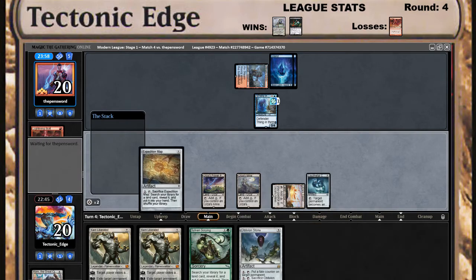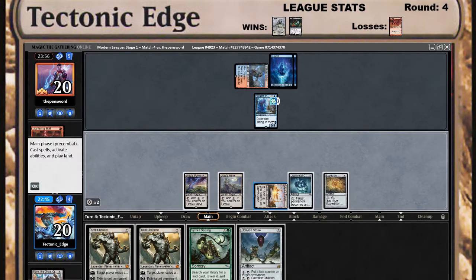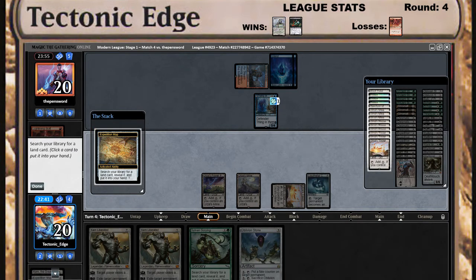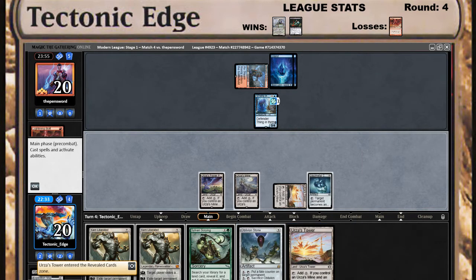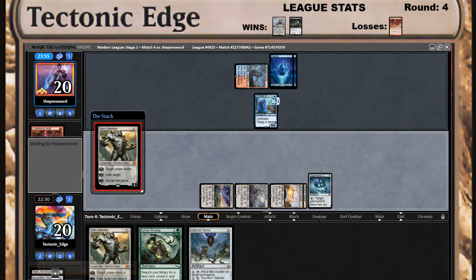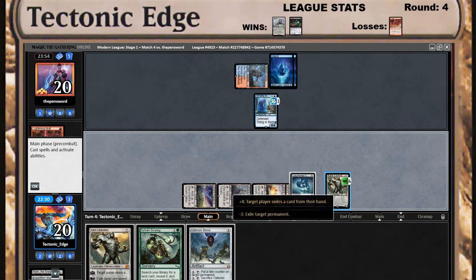We'll play the Expedition Map, crack it, grab my Tower — nets us the extra mana. I get the feeling this is going to be a counterspell here. It is — or not.